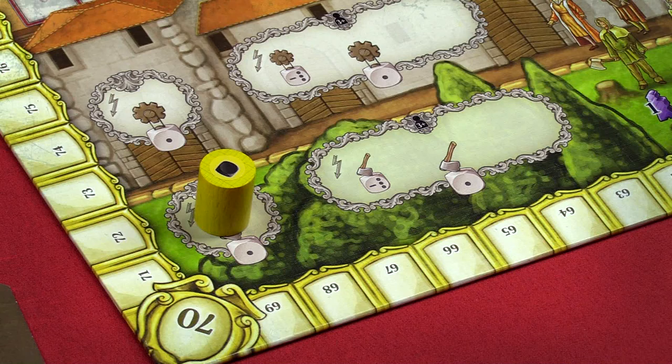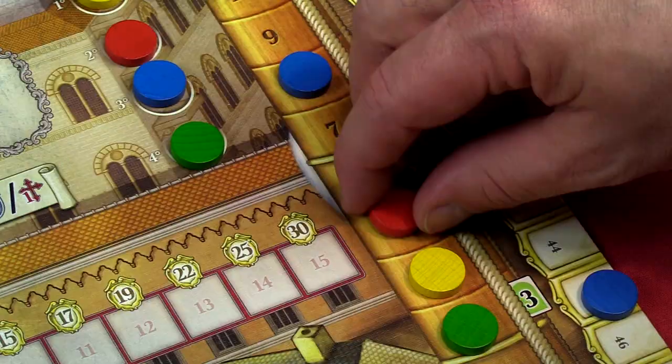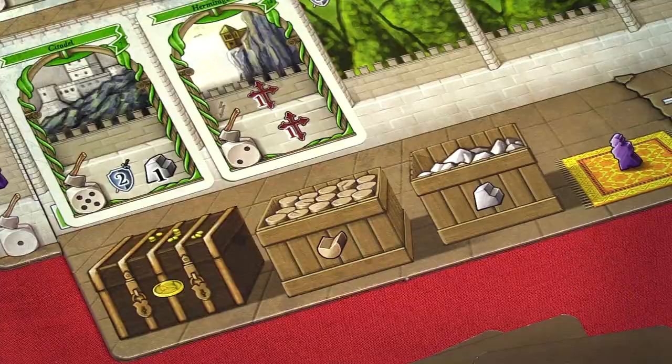When you're ready to run your production or harvest row, you must take the corresponding action at the bottom of the board. Each card could yield resources, points, faith, or military strength.